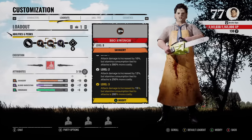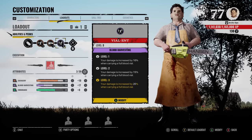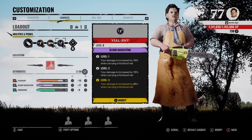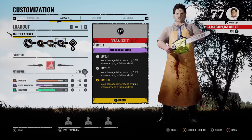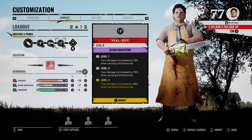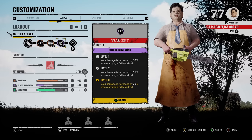For the last perk we got Blood Harvesting — your damage is increased by 20 when carrying a full blood vial. To activate this perk quickly, get your first kill really fast and that will fill up your blood vial, giving you 20 extra damage. I wouldn't recommend running around the basement picking up blood buckets — that's just wasting your time. Just get that first kill, then boom, extra damage.